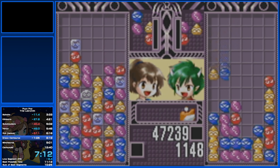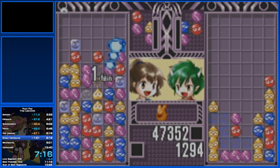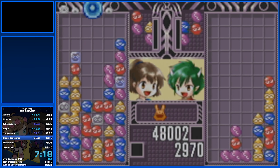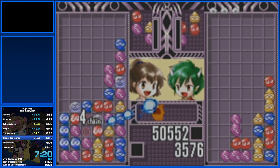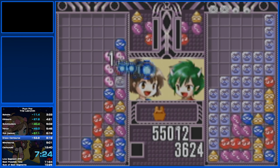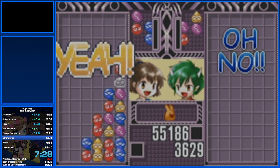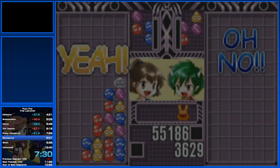Thankfully, the Garbage Puyo is not blocking where I need to get my trigger point off — that's a power 4 into a 5. I think I almost triggered Margin Time there. So we move on.